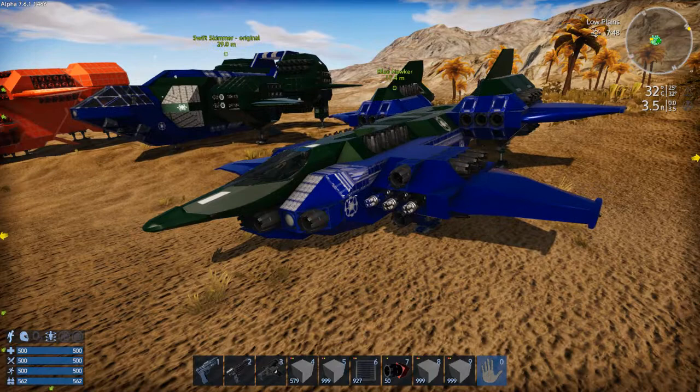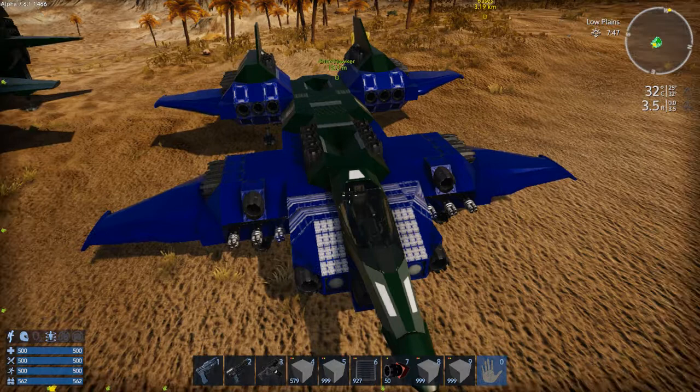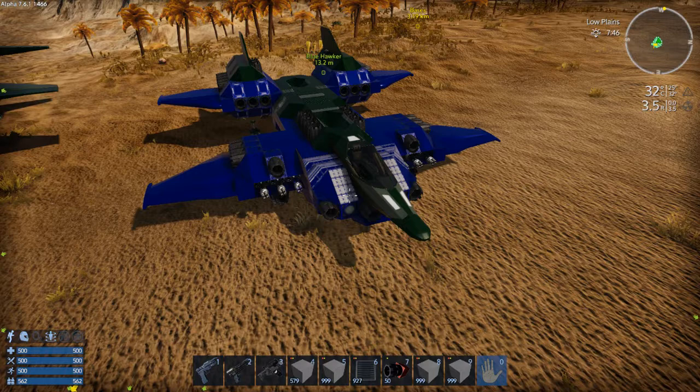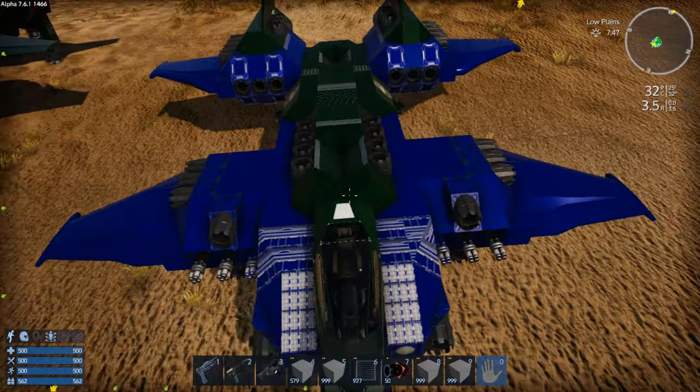This is the Blue Hawker, one of my first small vessels. It's not how it originally looked - it got a remodel with Alpha 7 when they introduced the small vessel warp drive. I did a survival game to get a feel for the changes, and found I needed to take a small vessel warp drive trip to get materials to build my capital vessel. A bunch of my small vessels ended up getting refits, and the Blue Hawker was made a bit wider.